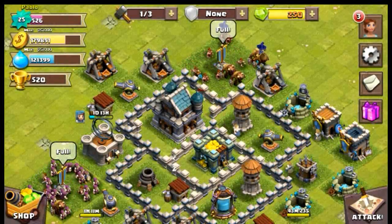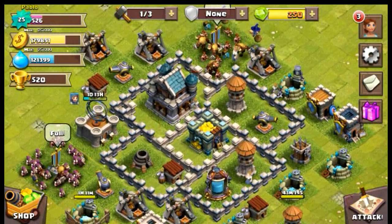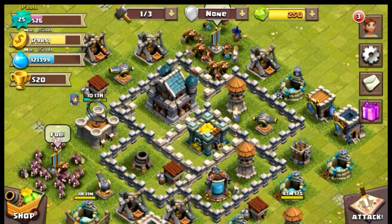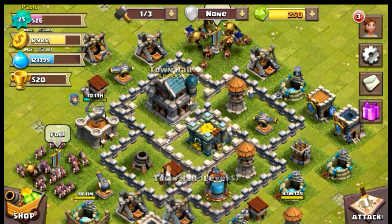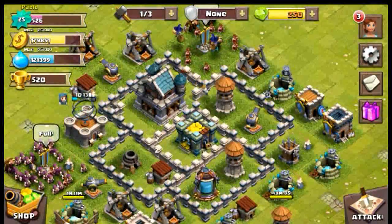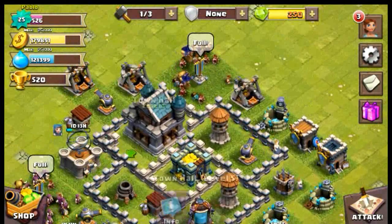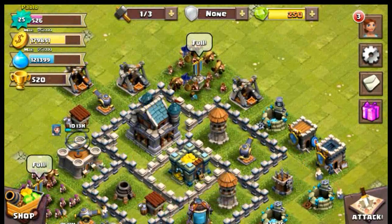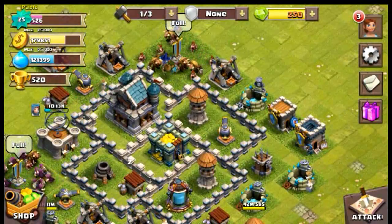Another thing you can see here is the shield. I have no shield right now. You normally get a 6-hour shield when someone destroys your town hall, a 12-hour shield if they get more than 70% destruction, and a 24-hour shield if they destroy you 100%.